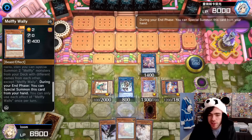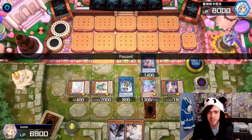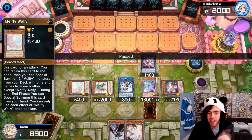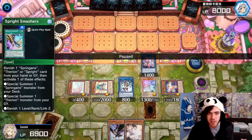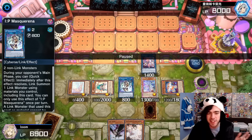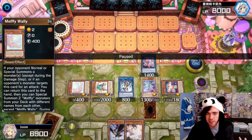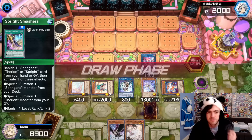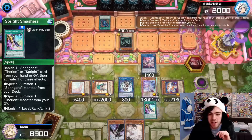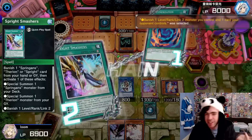It looks like I've clogged my field, because Wally needs two slots to summon the Melfis too. But that's sort of a bait — this decklist doesn't get clogged very easily, because if my opponent ever summons a monster I can activate Wally's effect to return it to hand, and at the same time chain another effect such as Spright Smashers or Masquerena or a Negate — that'll clear your field a little bit, meaning you'll have two slots left to summon out your two Melfis. My opponent activates his Fusion, I use my Smashers — I actually forgot to do the chain thing here, but you'll see it does clear up my field so I have two slots left.